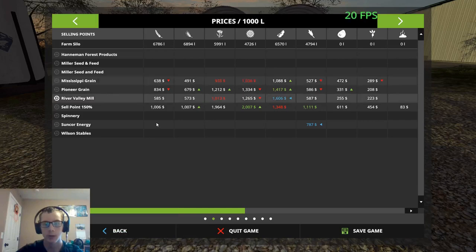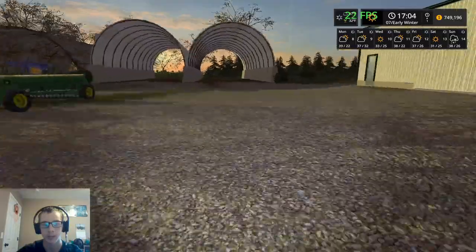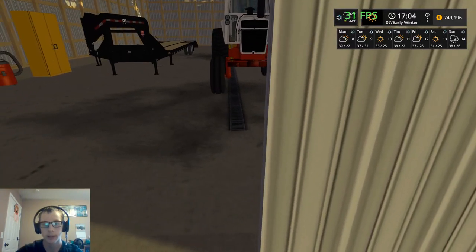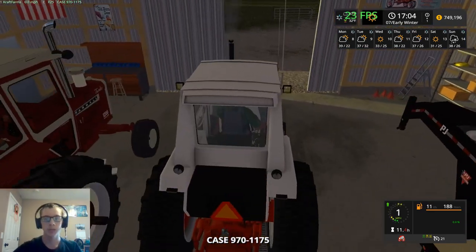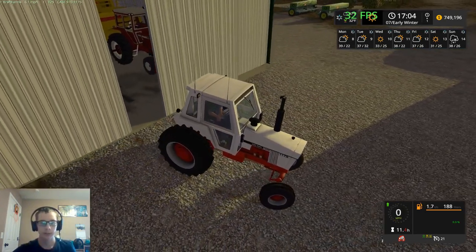But if we look here at our price for soybeans, it is $1,606 at the River Valley Mill. And you can see I have that marked right there — it's on the other side of the river. So we are going to go ahead and open up the shed, pull the Case out, and start selling some soybeans. That's what we're going to sell first since that is what is in great demand.